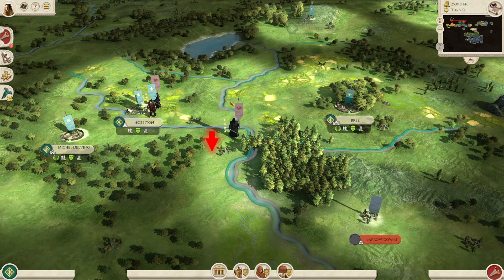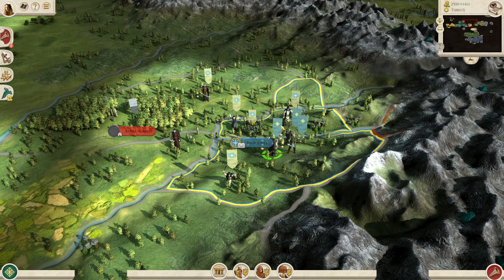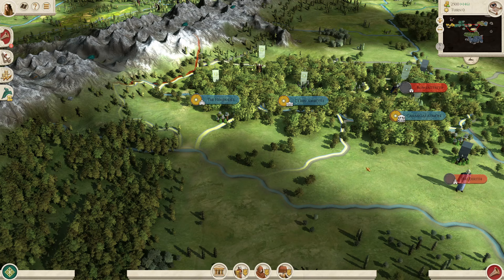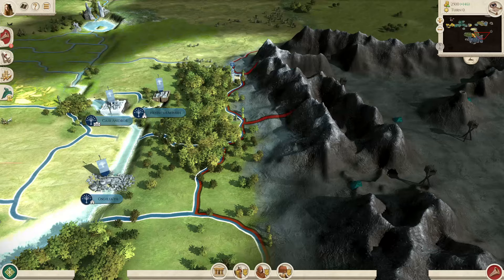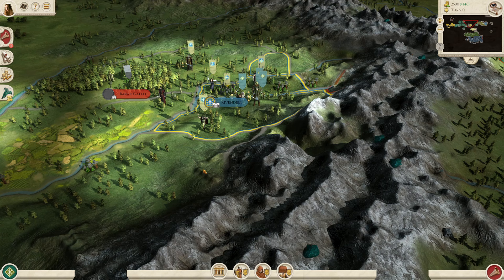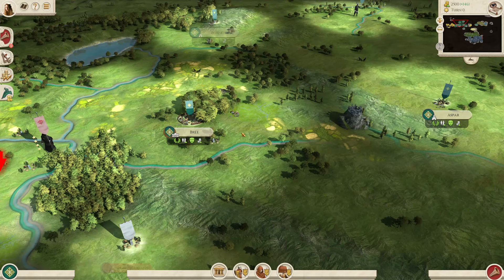It's worth noting that the Fellowship of the Ring generals — Frodo, Aragorn, Legolas, Gimli and Boromir — are all earmarked for that particular questline. You need them at different points along the journey to trigger the scripts and allow you to get to the next part. The Fellowship questline ultimately allows you to destroy Mordor but the other evil factions do remain. On the harder difficulties, sometimes you need to support the Fellowship with your non-Fellowship generals, so you won't have much left over to deal with the other factions.